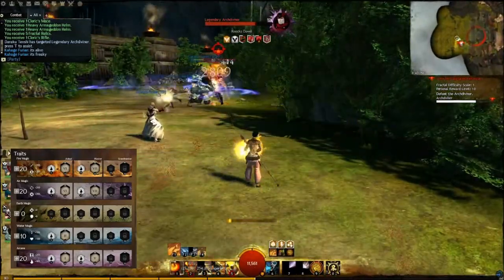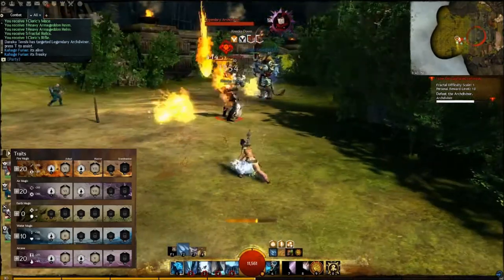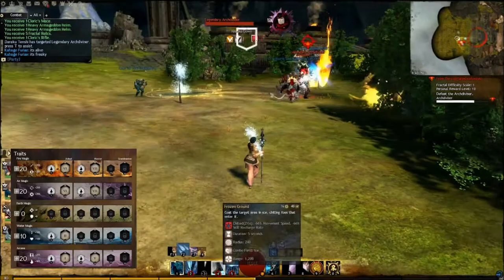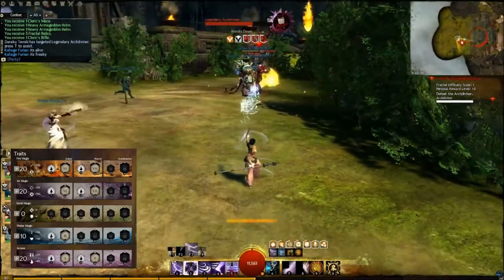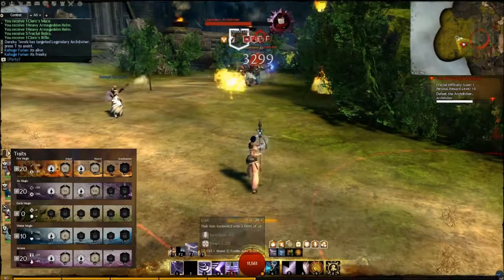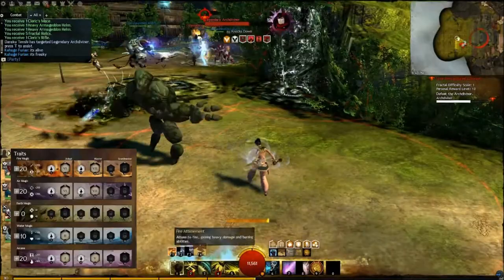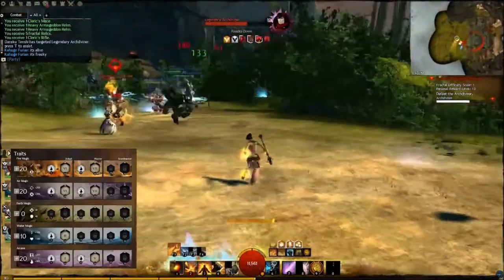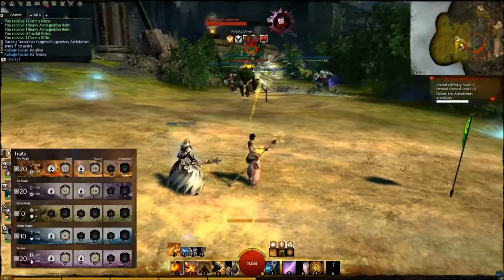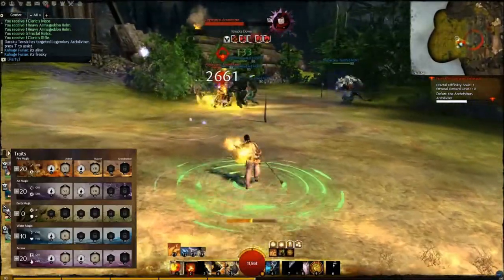The key to being a staff Elementalist is not sitting in one attunement too long. You want to toss out your boons by switching attunements, so do it whenever you can. If I notice my party is getting low on health, I'll pop into water and give everyone a regen boon, toss out a geyser, and try to hit everyone with healing rain. Then I can switch back to fire and blast the target, or go to earth to give everyone protection or toss out my earth elemental.